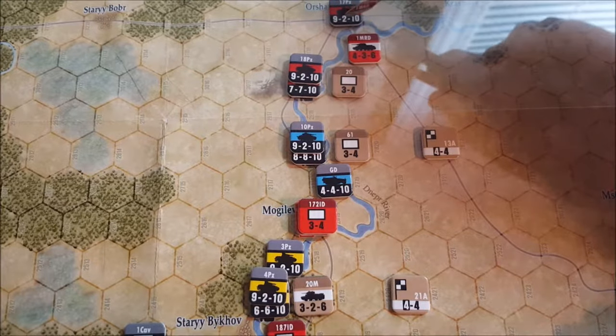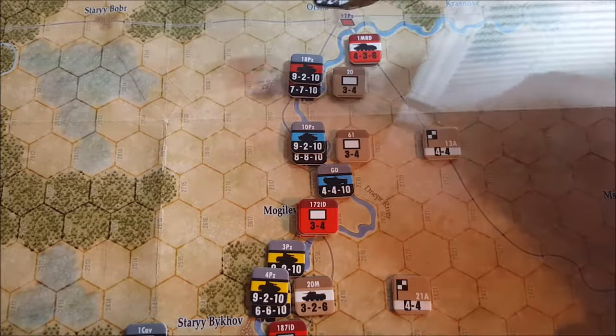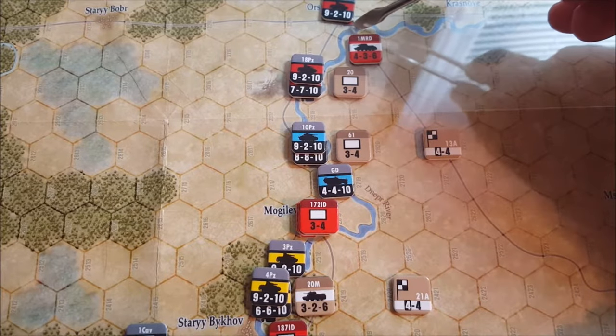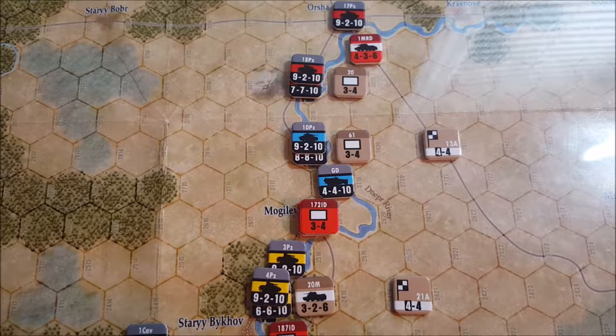That will cause, when you perform combat, the unit to have its combat factor halved, rounded down when attacking across a river — whether it has a bridge like seen right here, or if it's unbridged, it doesn't matter. It's still going to be halved. So that's really going to hurt us a little bit.